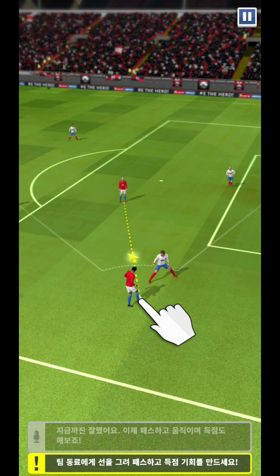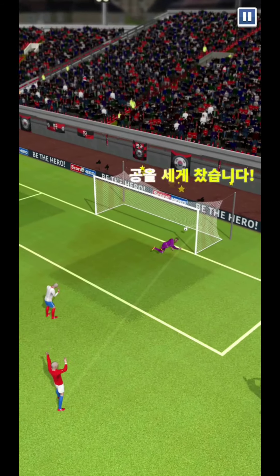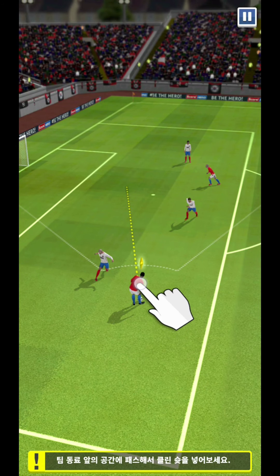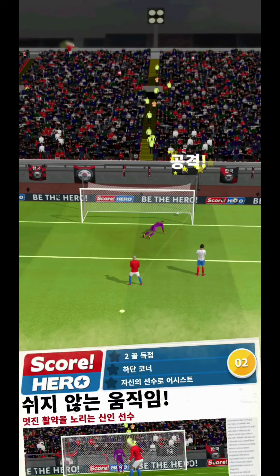Good going so far. Now let's pass — draw a line to your teammate. Great goal! Play the ball into space ahead of your teammate to get a clear shot on goal. Great finish!